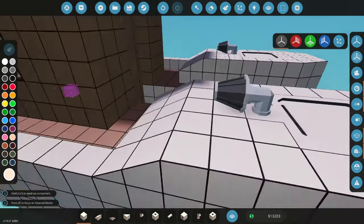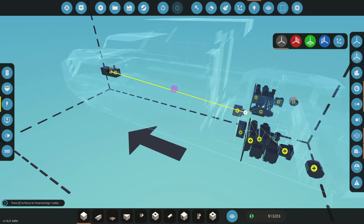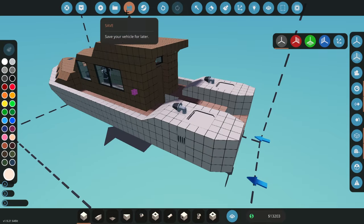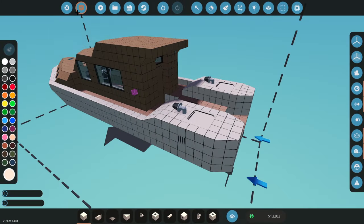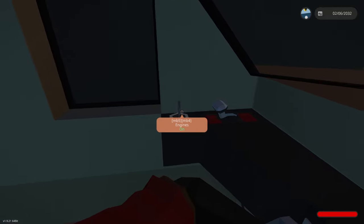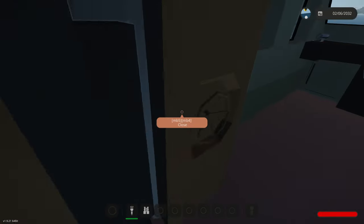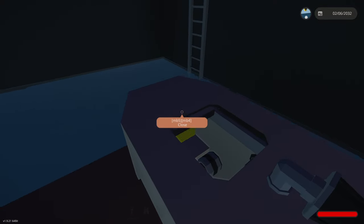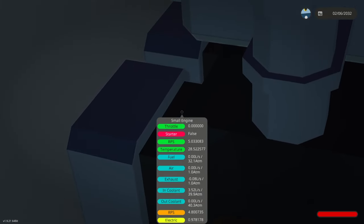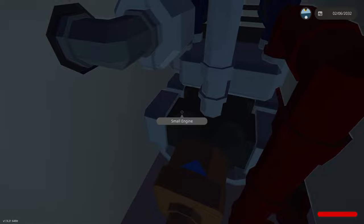Now that we've got that, we need to hook up our button components and connect the generators directly to the battery. Let's save this — 'Halt Mark A' — and spawn it in to see how the engines work. We hop in, turn the engines on, close the door, and we can see our engines are running bang on five RPS.